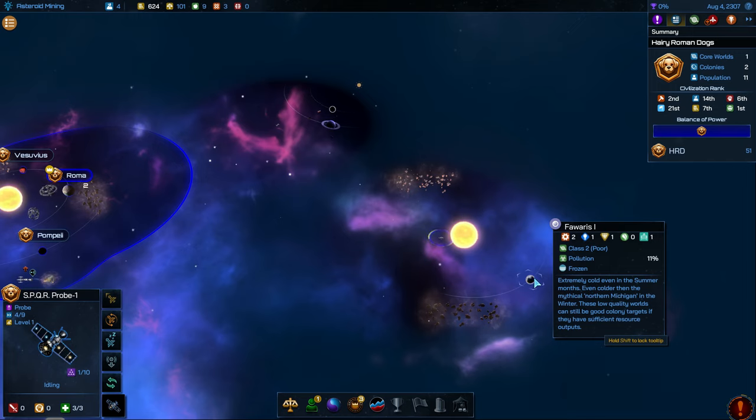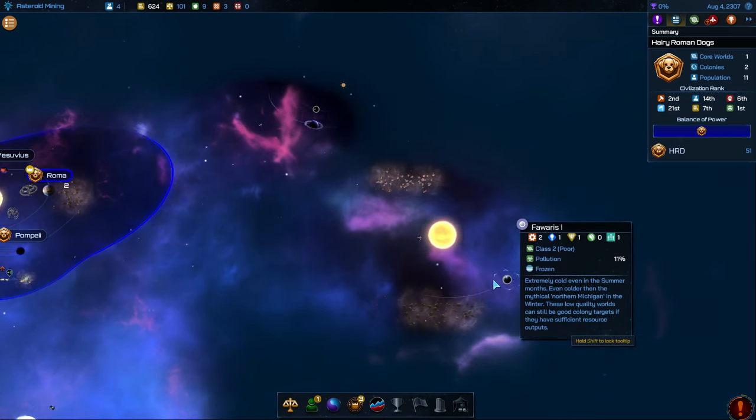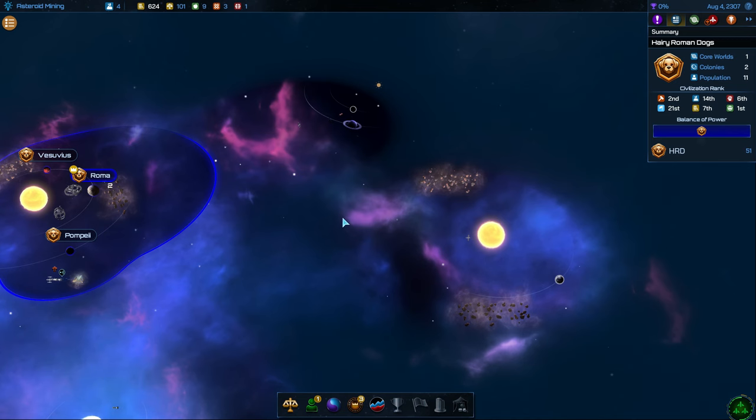We did find something that we can colonize, though it would not be a core world. I believe it just sends your resources to the closest core world, even if it's kind of far away. Your fleet stumbles upon an ancient artifact floating in the depths of space — its origin is unknown, made of the strange metal our scientists call Durantium. The purpose of this artifact is lost to time, but we can still make use of its raw materials. So this gives us that plus one Durantium.